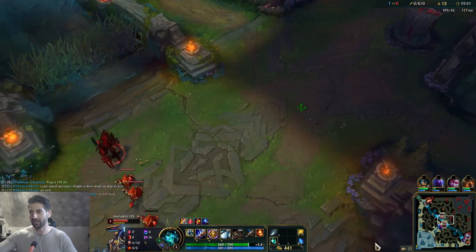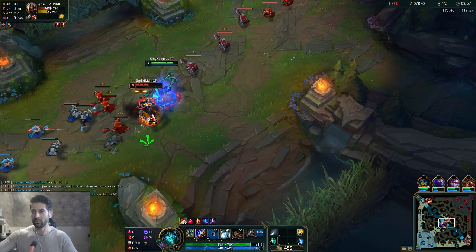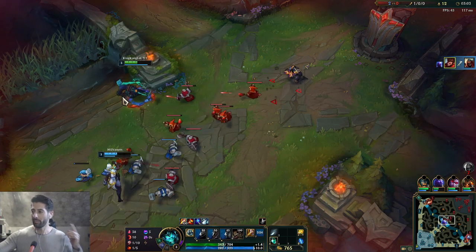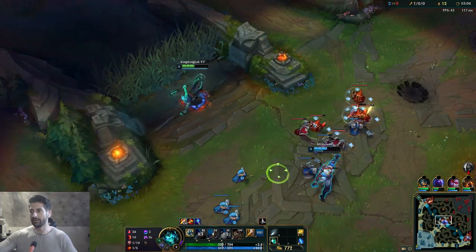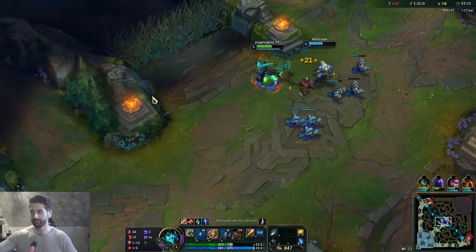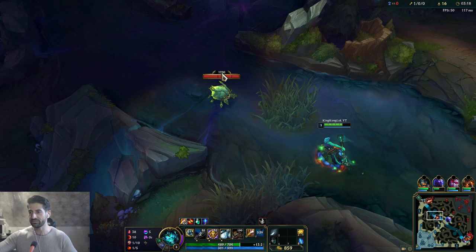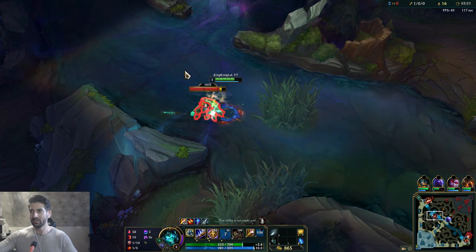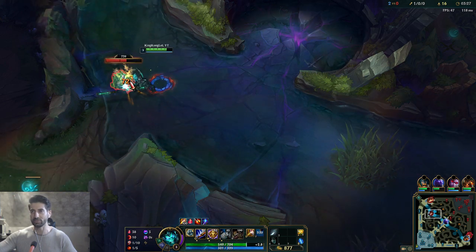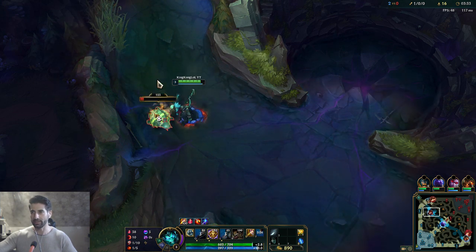I'm gonna ping this and come in straight — I'm gonna Ignite him right away, this is how you play it boys. So besides the taxing — what I did there is walk in his face, Ignite him to get the movement speed buff, then apply some auto attacks. After he Flashed I used my E to close the gap between me and him. This is why I saved my E.